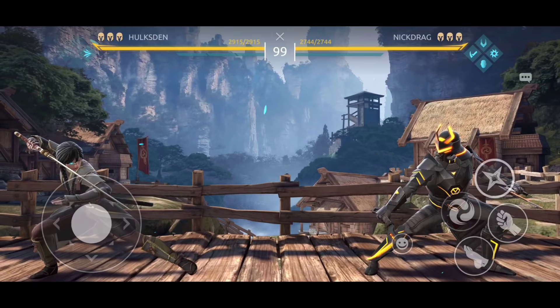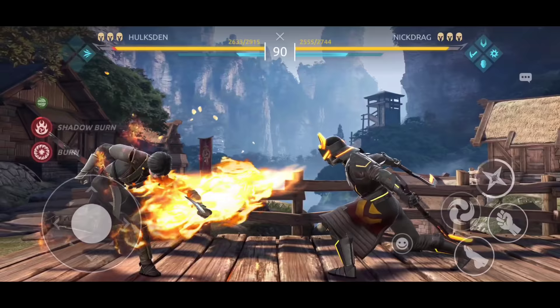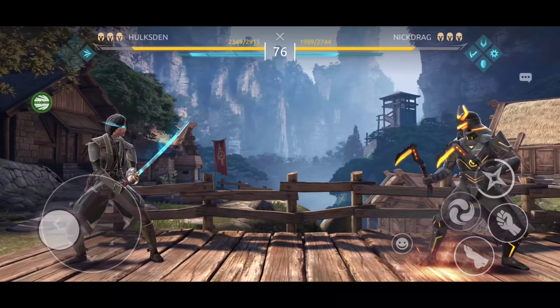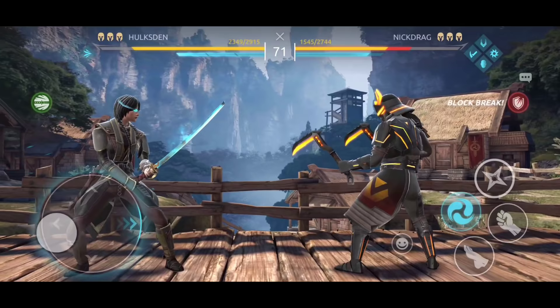The combination of shadow onslaught and the master will make Kibo become the flash of the shadow fight arena. She will be able to move through big distances within a short period of time. Every time Kibo dashes, shadow onslaught is activated and she can move faster. She will be able to evade so many attacks and counter the opponent without them knowing what just happened. In this first match I was just warming up.